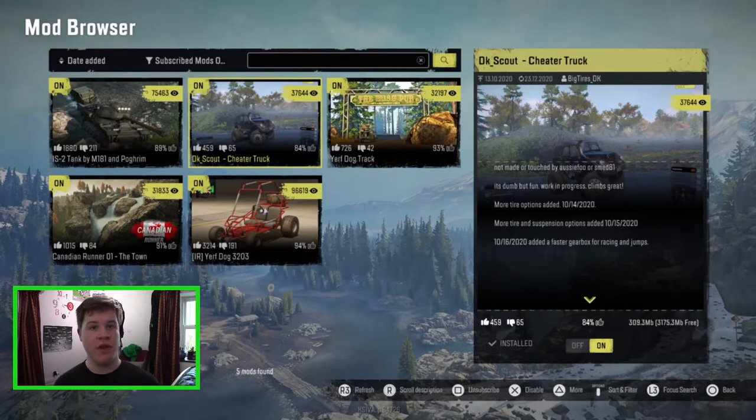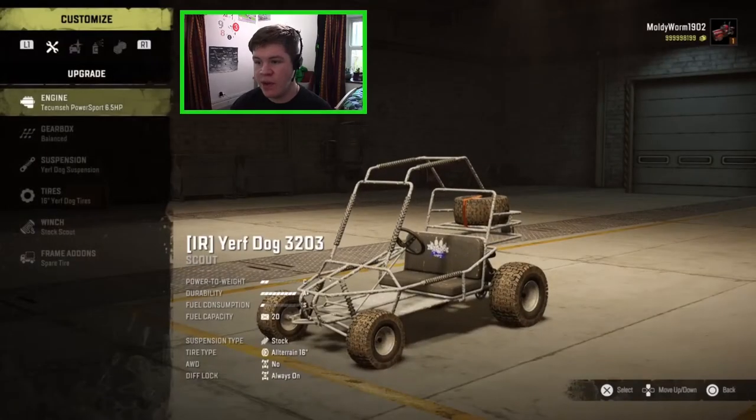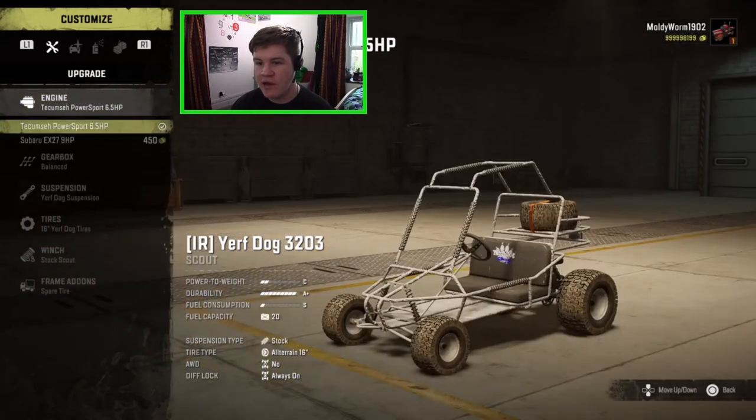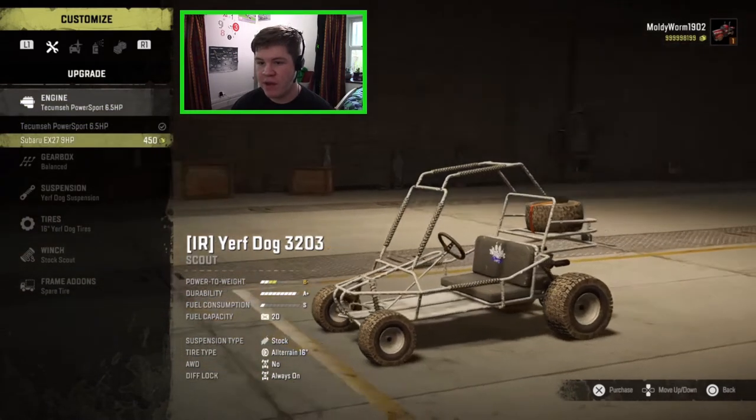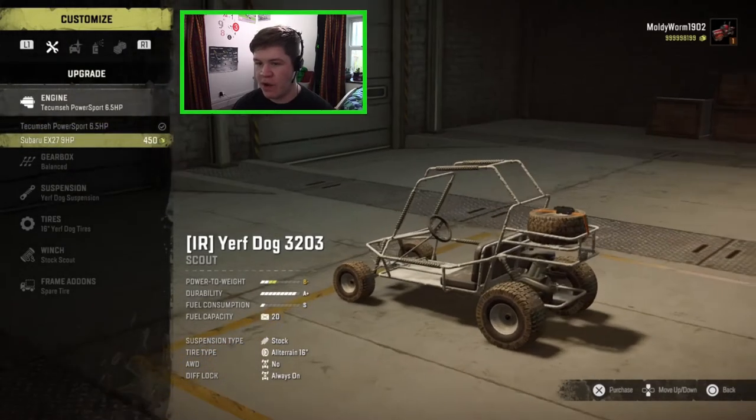Here we are with our first vehicle — it's called the Yurf Dog 3203. It's kind of like an off-road buggy, like an off-road go-kart type thing. We're also here in a brand new map which we're going to check out in a minute. I think this thing has some customization, so let's have a look at that first. In the engine options we can fit this thing with a Subaru 9 horsepower engine — it doesn't actually change the look of the engine.